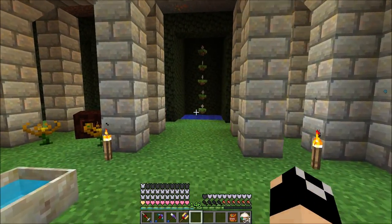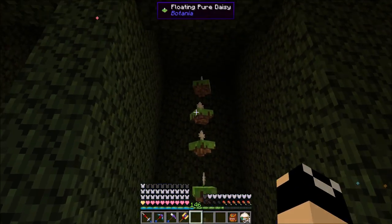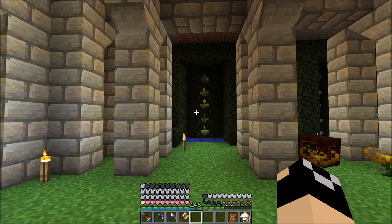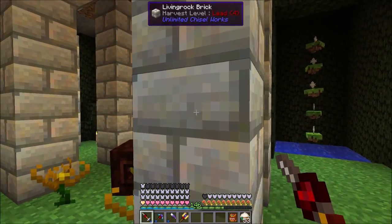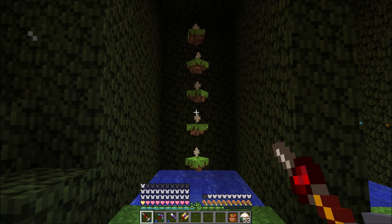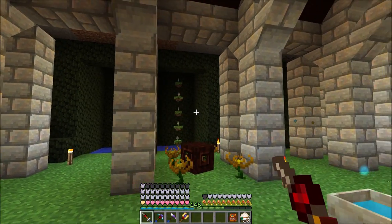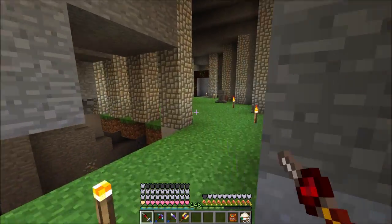I also set up some immersive engineering automation if we have time. Back in here I set up a couple little bays - these are floating pure daisies, just 15 of them. We're going to be setting up a slightly different system than I normally do. Normally I have it just fill a drawer and whenever there's no space it stops, but we're going to be doing this by request. I noticed that pure daisies cause a ton of lag because they're constantly checking all the blocks around them, even if they're not converting. I want to prevent that by having this as a request system.